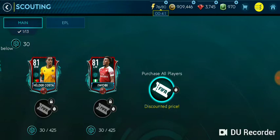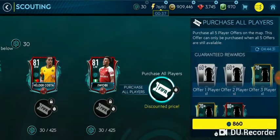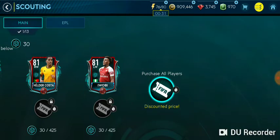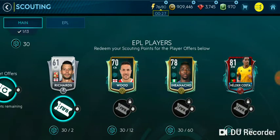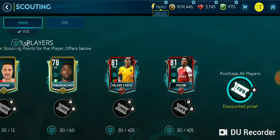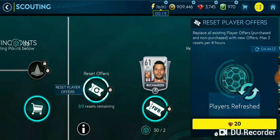What I would recommend is to complete the event for now, and when the event refreshes after around 4 hours, complete the next set of events when it refreshes. Then you can get the requisite scouting points and claim all five players, or whichever ones you like. You can also refresh the player pool if you don't like the current set of players by using 20 gems.